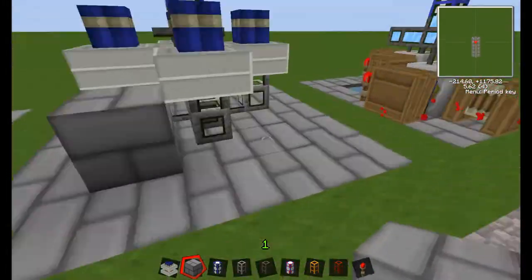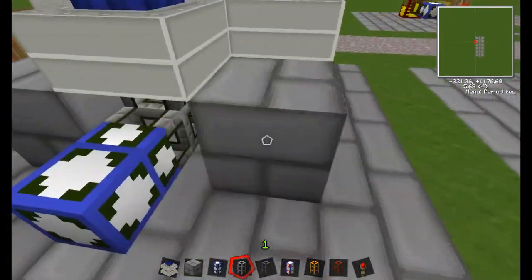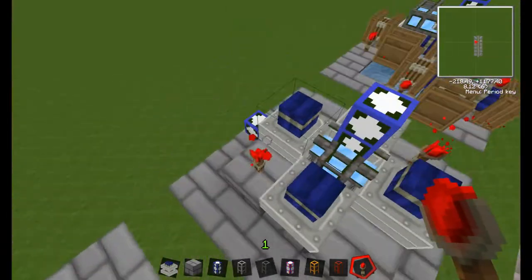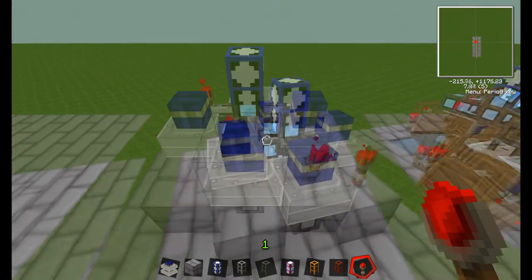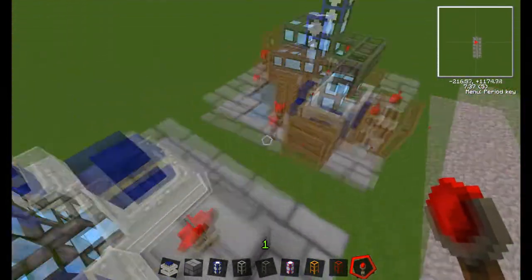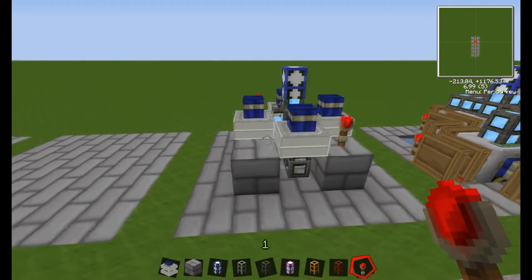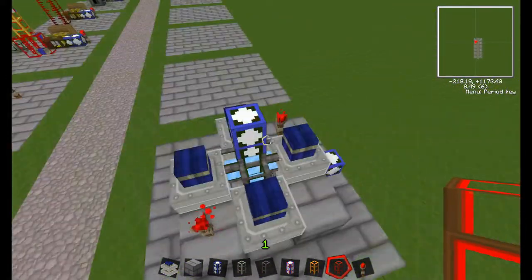Now I'll place these around here — one redstone torch there, one redstone torch there. Each redstone torch powers two engines, so both engines share the one torch, which means you can use fewer torches. Of course you can use levers instead — it just needs a redstone input.